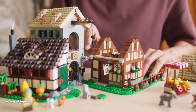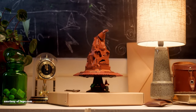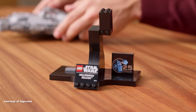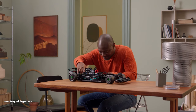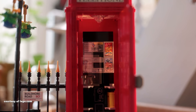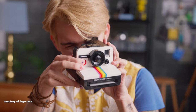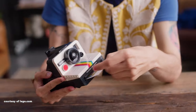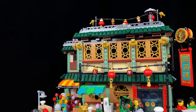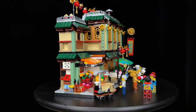Out of all the sets showcased today, the Chinese New Year themed sets are my absolute favorites. While the year of the dragon may not come every year, the restaurant can easily fit into any LEGO city, and the auspicious dragon looks stunning on its own, whether displayed on a shelf or integrated into a LEGO city. Feel free to let me know in the comments if any of my picks align with yours. And if you were on the fence about purchasing any of the sets and I helped you make a decision, don't forget to use the provided affiliate links. I've also included the full review links for many of the sets featured today. Thank you for watching until the end, and until next time, happy building.